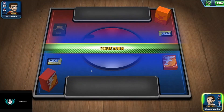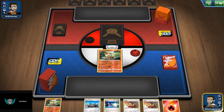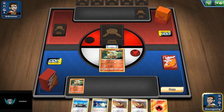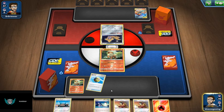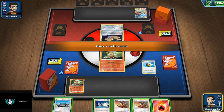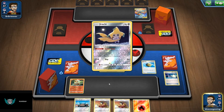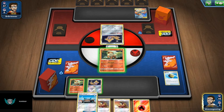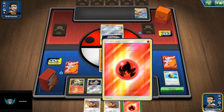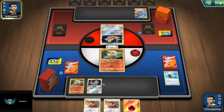We won the coin flip, we're going first — of course, because we need to set up. We start with Growlithe, but that's okay. Let's see if we top deck a Quick Ball — that will be pretty, pretty good. Keep it! That's why we call ourselves Top Deck Gaming! Let's get rid of the Switch. Why did I get rid of the Switch?! Dork — I should have gotten something else. Let's just pass because we got so excited that we missed a play.